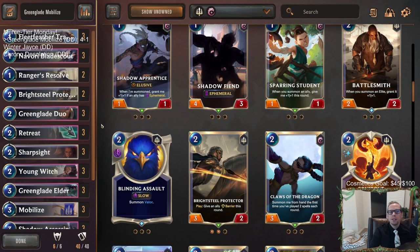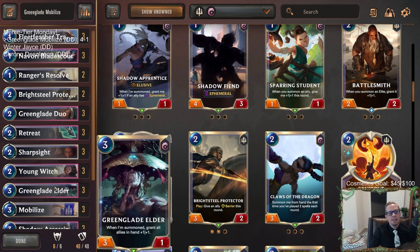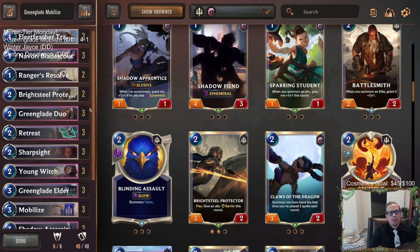For those watching later on YouTube, hit that like button. Leave those comments and let me know what you think of the deck — basically a different, super fast version of Zed Poppy with Green Glade Elder. Hopefully y'all enjoyed it. Thank you so much for watching and we'll see you for the next video.